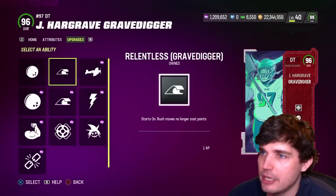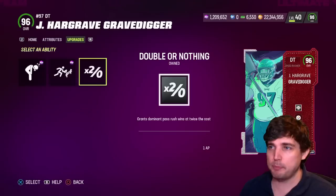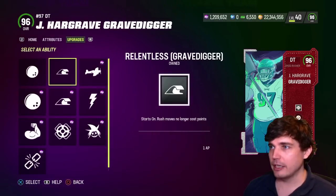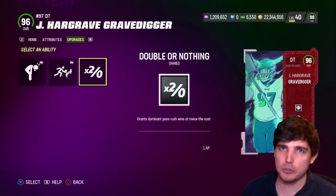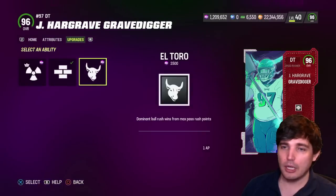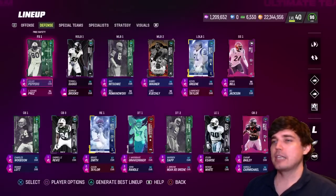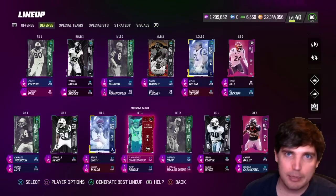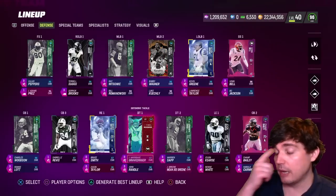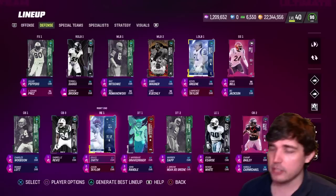I like Hargrave — he's my starting defensive tackle. Those are the upsides and downsides. I'm just going to run him with Secure Tackler, that's what I've been doing. The three-piece combo of Double or Nothing, El Toro, and Relentless is cool, but if you're down a pass rush point you won't get El Toro — they negatively stack against each other. Three AP in today's game when you can run Knockouts and stuff that feel more consistent is the tradeoff. That's the thought around Hargrave and the strategy around D-line abilities to anchor the middle of your defense. Overall a very solid card you're going to see everywhere.